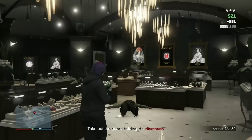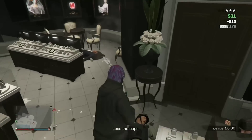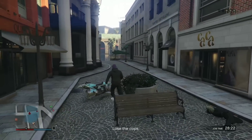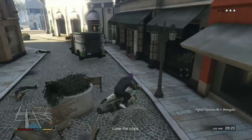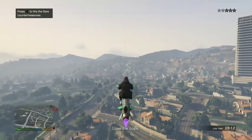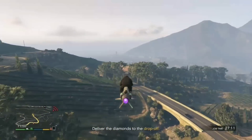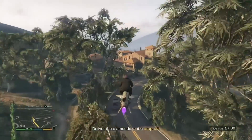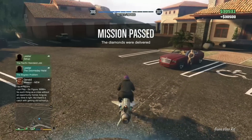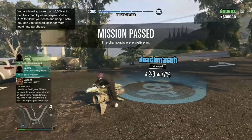Once you get the last guy, grab the diamonds. Look at the timer — the mission is 29 minutes long and it's already at 28 minutes, meaning I've only spent about one minute so far. Don't bother losing the cops; go straight to the delivery location. I delivered it and we finished the mission in just about two minutes total.